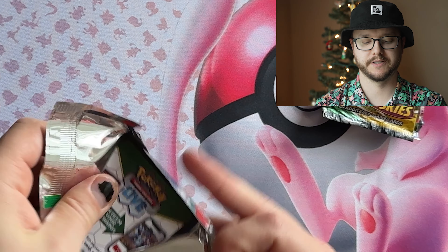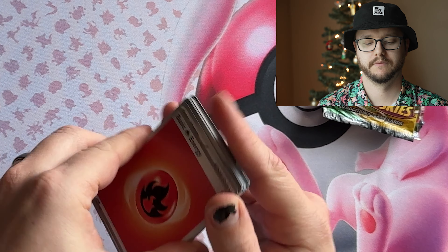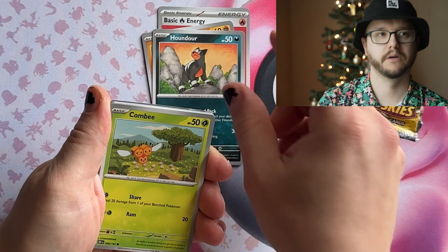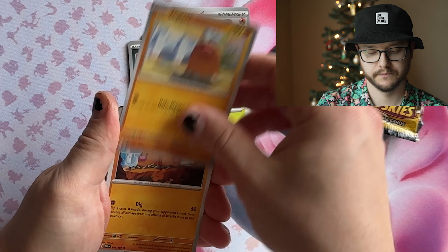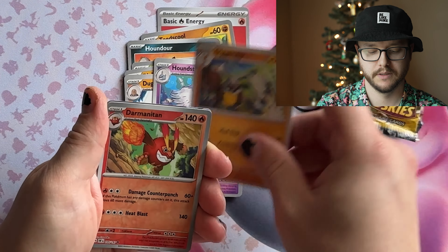Let's start with Obsidian Flames — there's a bunch of Charizards in this set I still haven't been able to pull. We got a code card, Fire Energy, Toadscool, Houndour, Combee, Diglett, Dugtrio — nice. Nice. Dope artwork on that one.